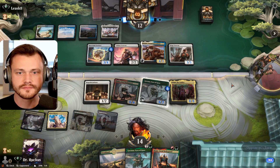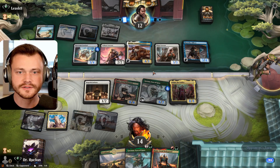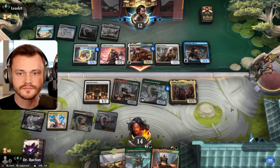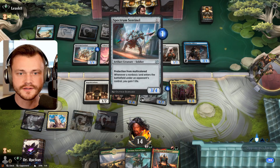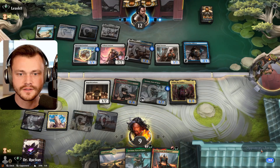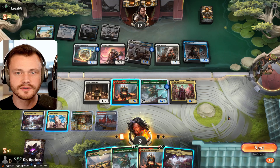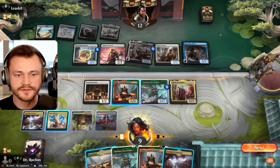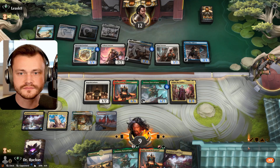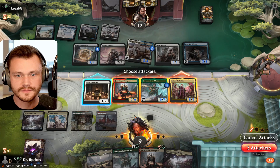They have another soldier. Doesn't have haste, but next turn they get to turn on the Harbin. Swing in for five more in the air. Land's not what I wanted to see. If we attack with the Initiate, we could use mana to pick off the Sentinel, and then play backup Hajar after combat. I think we attack here first. The question is, do we throw the Initiate in there to pick off the Sentinel as well? I think that's fine.